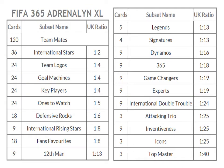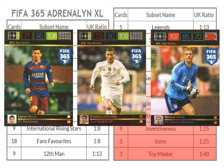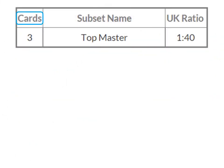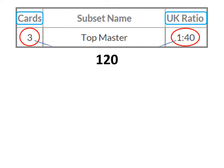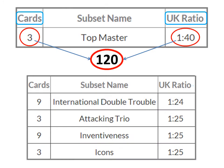Let's go to what matters most — the tough to get subsets. As we saw before, top masters are the cards most difficult to get individually. But are they also the most difficult to get as a whole? Using again the quantity times ratio, we know that 120 packs are needed on average because 3 times 40 equals 120. However, there are some other subsets with difficult cards to pull.